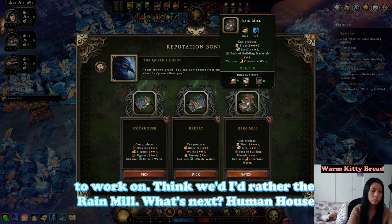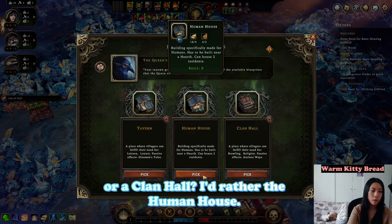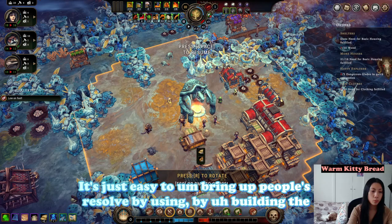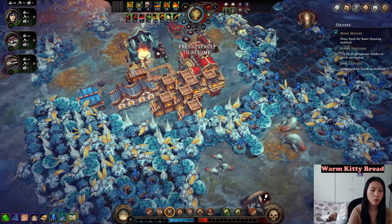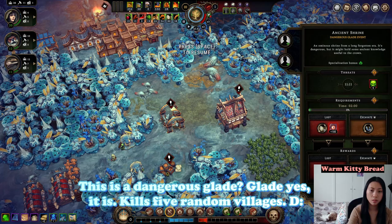I think I'd rather have the rain mill. What's next — human house or a clan hall? I'd rather the human house. It's easy to bring up people's resolve by building the appropriate shelter for them. Two residents — so I need two of them.